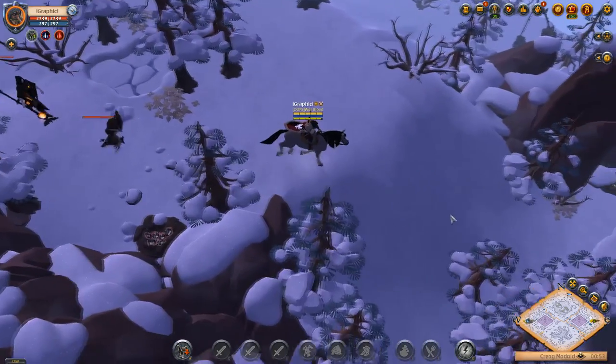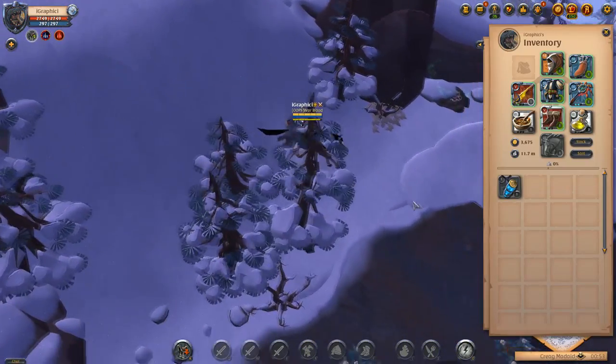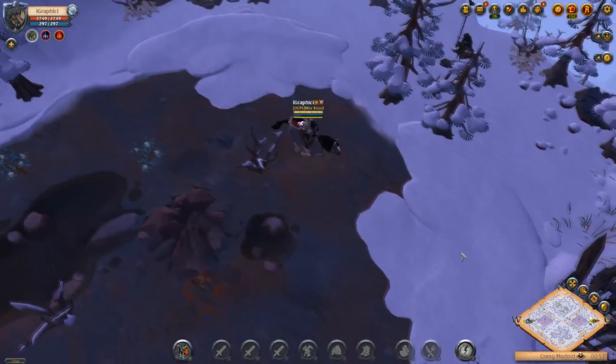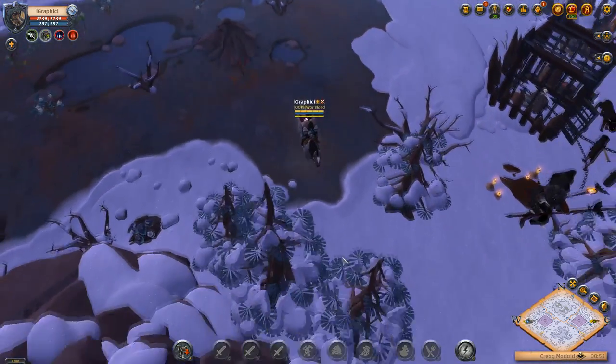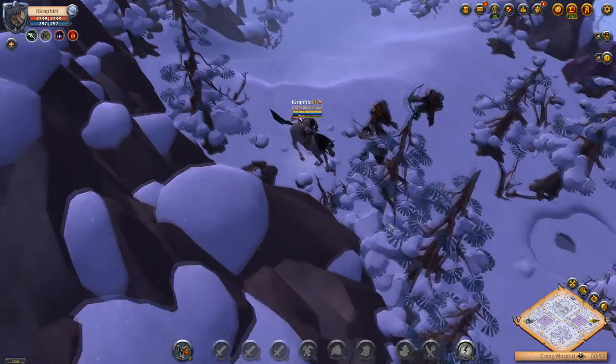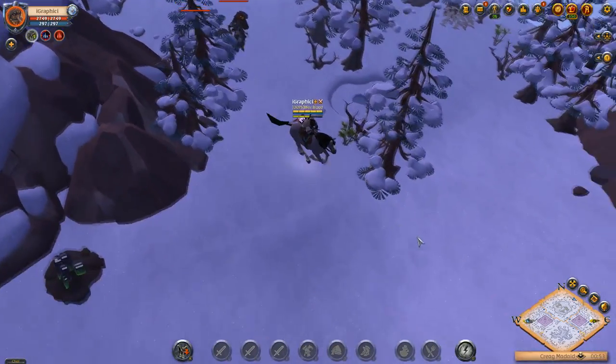You might be able to get a two-for-one with a lunging stab and that damage down since I'm running bloodletter. We're going to be running to a hellgate, and once we get there we'll go over the other abilities and gear I decided to run for this build.